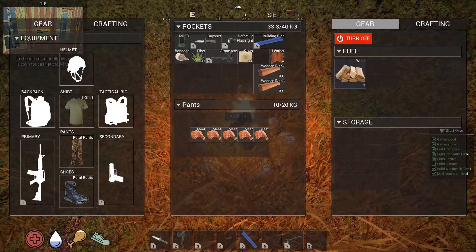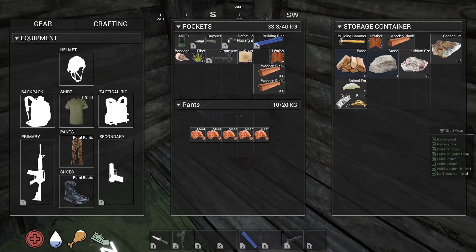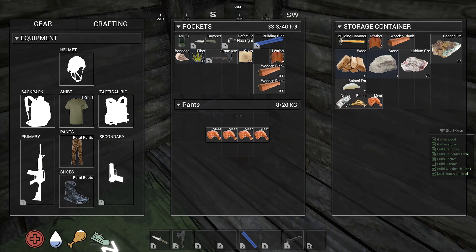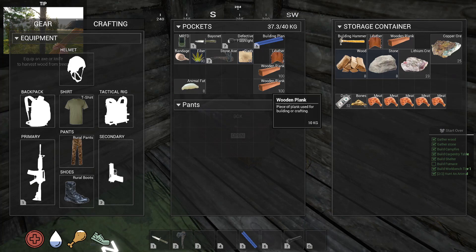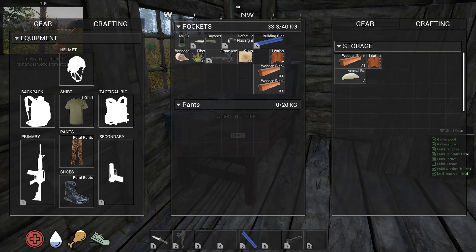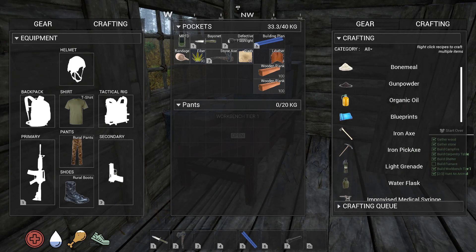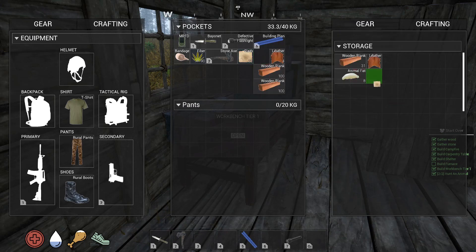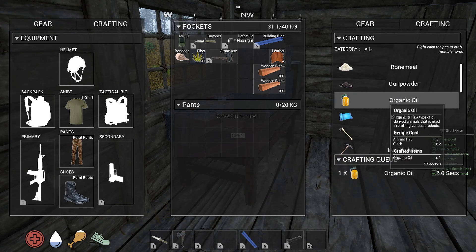All right, we'll turn this off. The key is gonna drive me mad. One, two, three, four, and five — so animal fat is what we need. I don't know how that got turned around backwards, I don't remember making it backwards. Organic oil and cloth — all right, put what cloth we got in here, two and three.